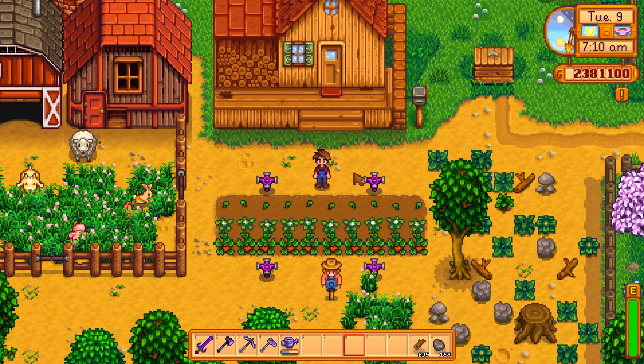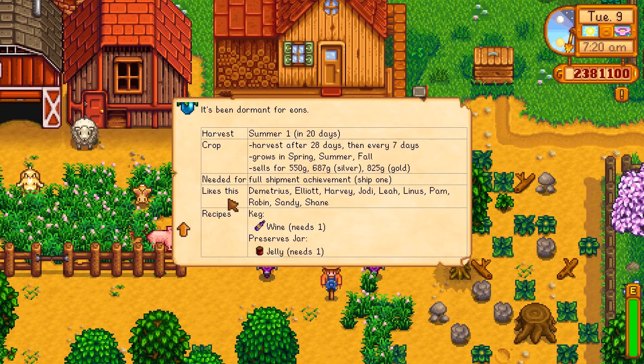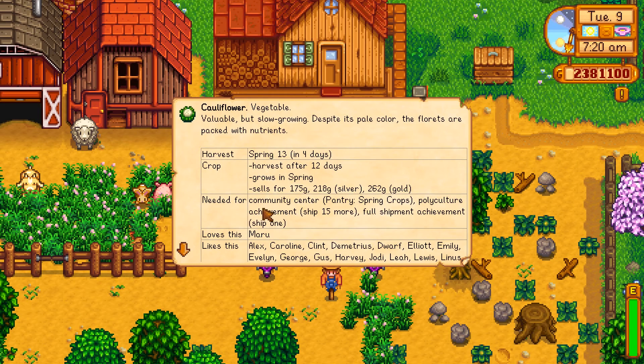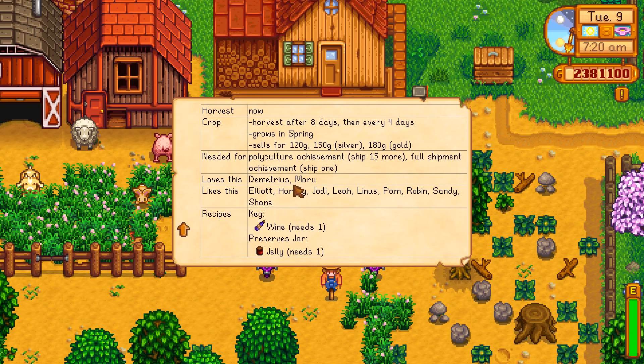The first thing we can look at — probably the most important — is crops. If we just click F1 on this, we can tell what it is: ancient fruit. We can see the day it will be harvested, how long till it's harvested, a bunch of information about pricing. One of the coolest things is who likes it, and achievement-related things. For the cauliflower with a few days till it's shipped, we can see what's needed for it in the community center and some quests it's needed for.